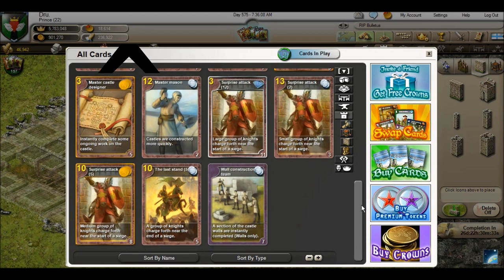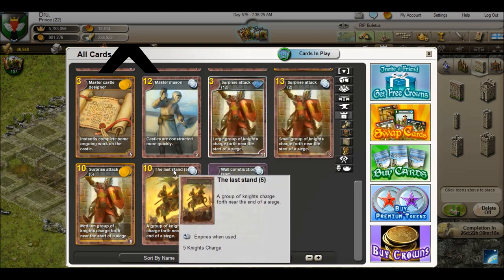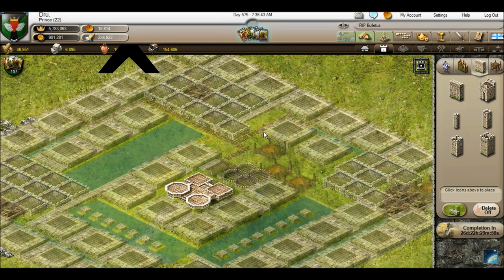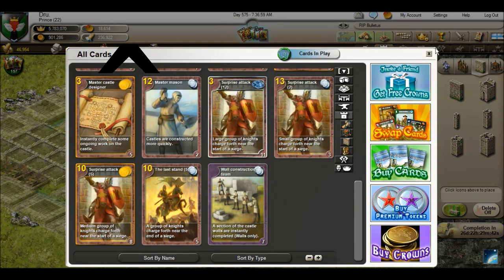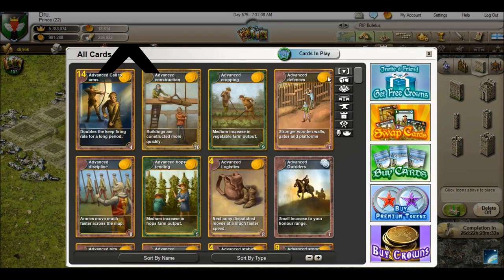They also have a Knight card - a surprise attack at the start of the siege means 12 knights come out when the person starts attacking, but only on that one attack. Then there's Last Stand, which triggers when troops are within about five tiles of the keep and the knights charge out. The sally forth only comes out three times, so if they get to your keep with no more sally forths available you could be in serious trouble - that's why you play the knight cards.